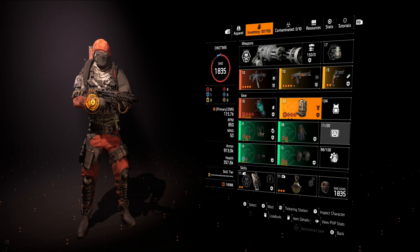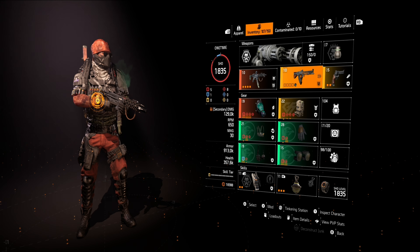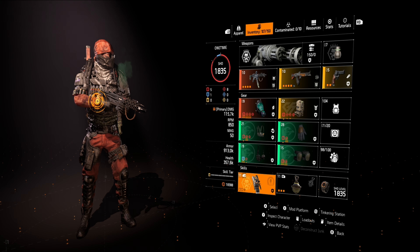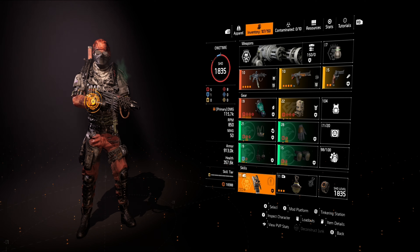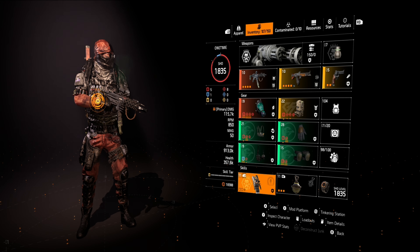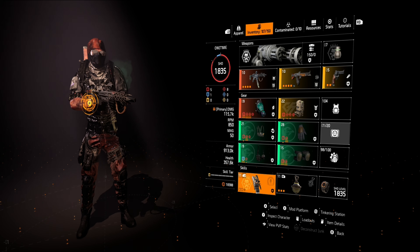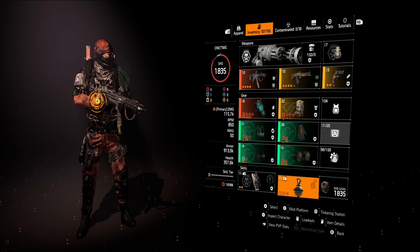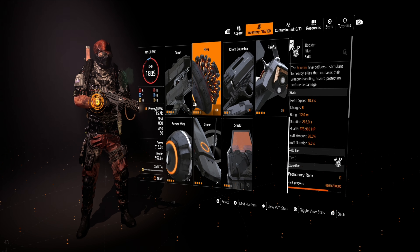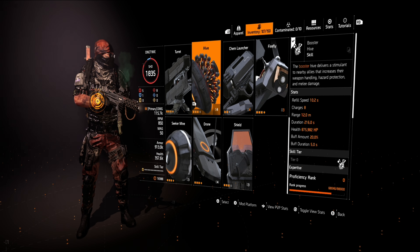The secondary weapon we're using is the King Breaker. The only reason we're using the King Breaker is because I kinda like that weapon, and when you use the Banshee Pulse it also pulses enemies. So that's pretty good — you can pulse, disorient, and fry with the King Breaker if you so choose. The secondary skill we're using is the Booster Hive, which boosts our reload speed.